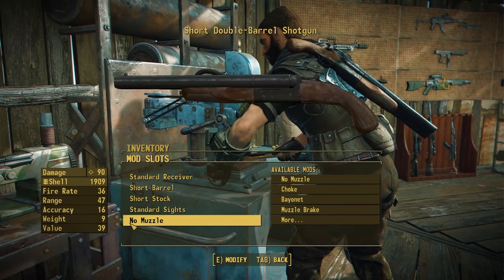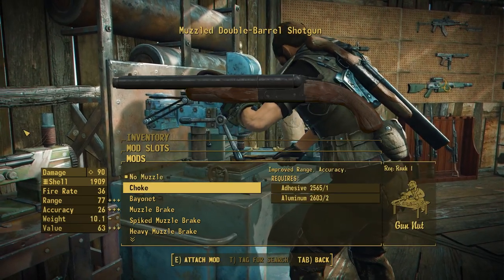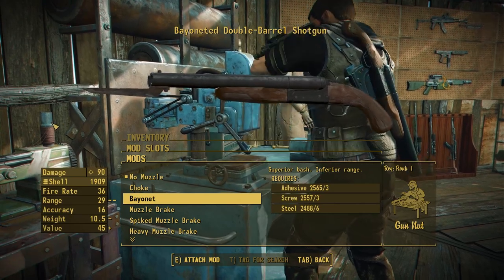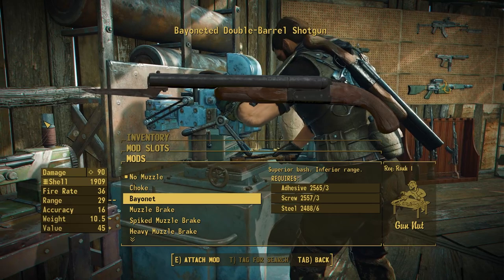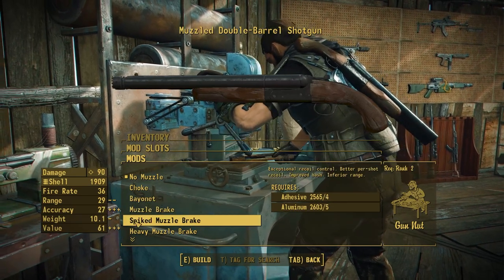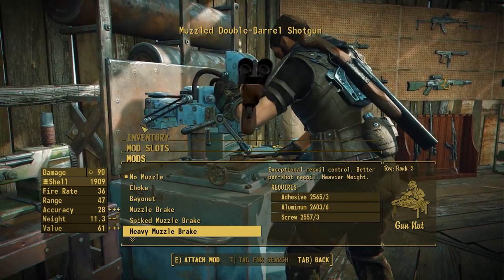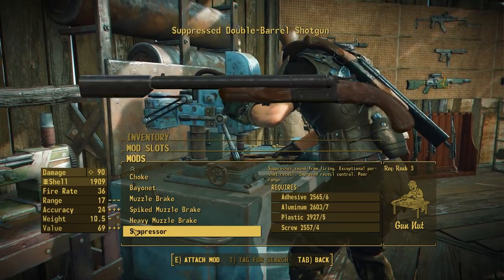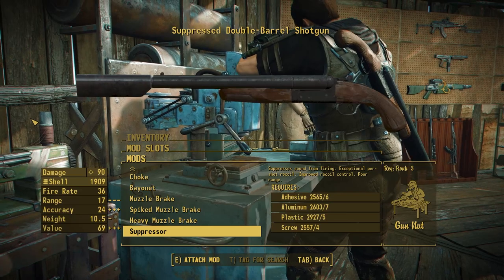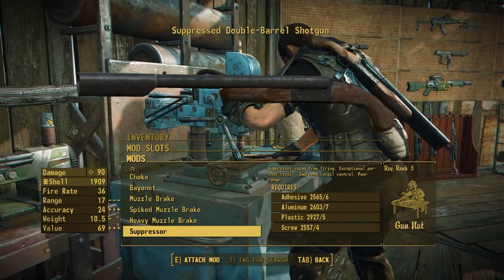Moving on to the Muzzle category — we have some really fun new stuff. In the base game we only have the Muzzle Break and the Spiked Muzzle Break, but now we have a plethora of new options, including the new Shotgun Choke, which is going to tighten down that hipfire spread. We also have a Bayonet, something that was missing from the shotgun, giving you even more bashing options to help dispose of your foes once you're out of ammo. We also have the inclusion of a Heavy Muzzle Break for even more late-game recoil balancing options. And finally, we have the addition of the Suppressor — I went back and forth a lot on whether to include this, but I finally managed to make a model I quite liked and was even able to match the textures pretty well to the vanilla gun.